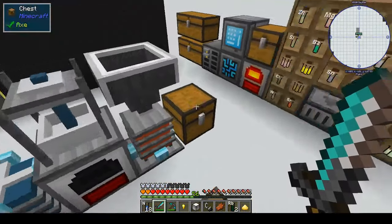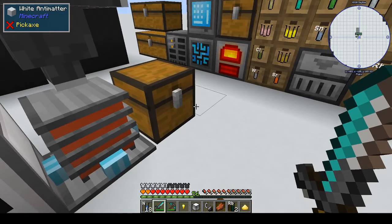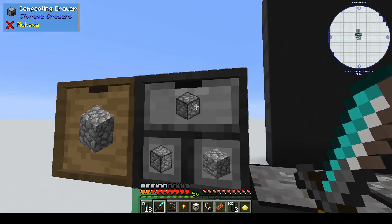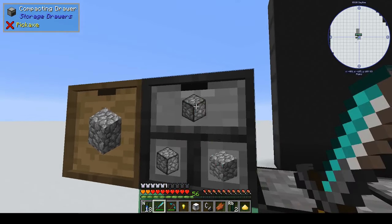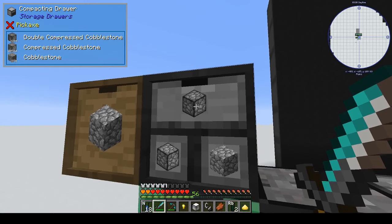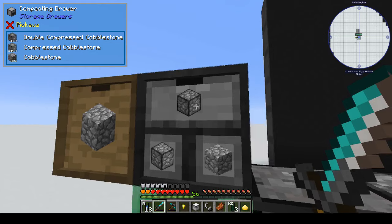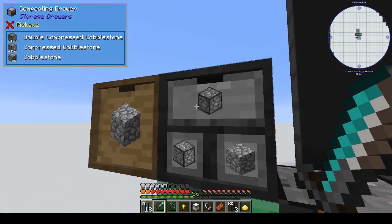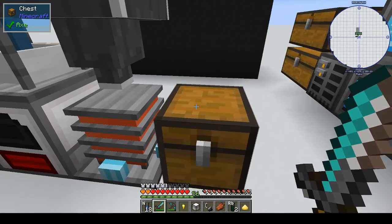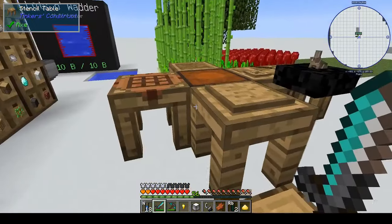Today we're going to do a few side quests because I'm waiting for my cobble to condense. It will be double compressed cobblestone, but I need triple and quadruple compressed cobblestone, so I'm waiting for a significant amount to compress. Then we'll look at going into the deep dark. In the meantime, we're going to do a couple of side quests.